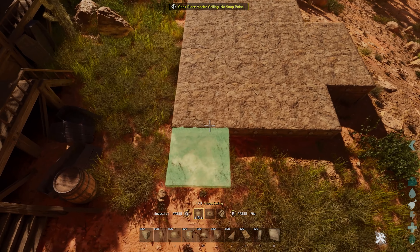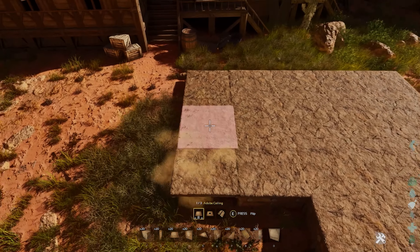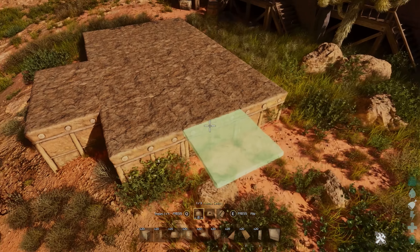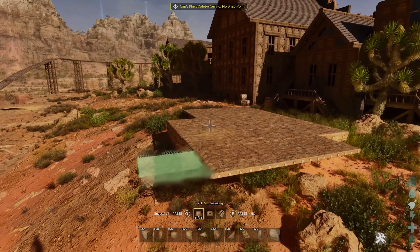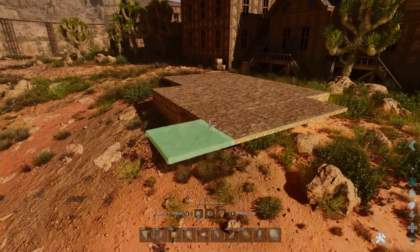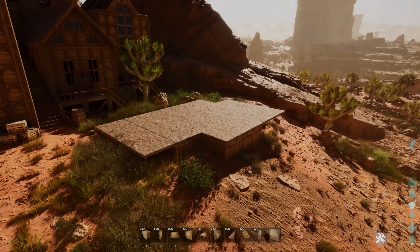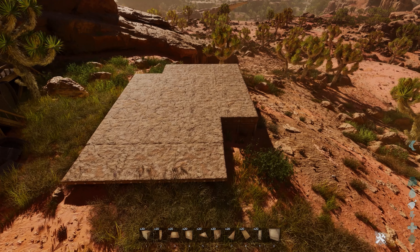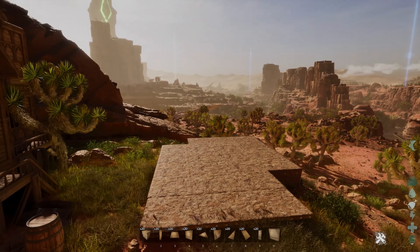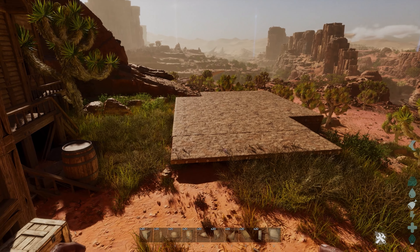We'll add in some ceilings to the front for a little porch, and on the back we're also going to add in a porch like this — just around the corner of the building. That gives us a pretty good start and shows us where our front porch is going to be, as well as where our back entrance — for staff or just an extra entrance — will be.